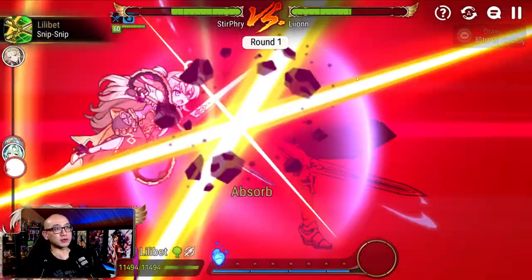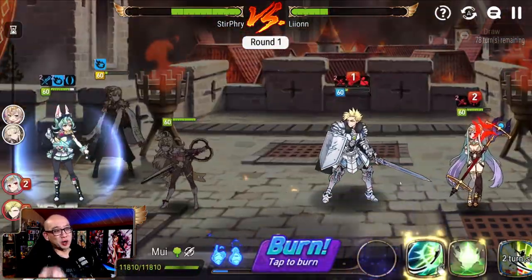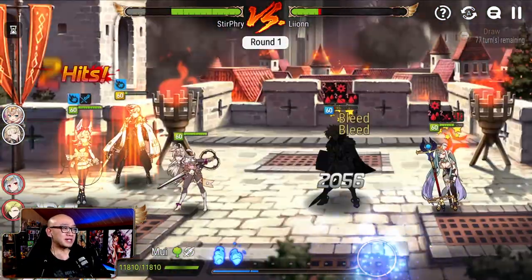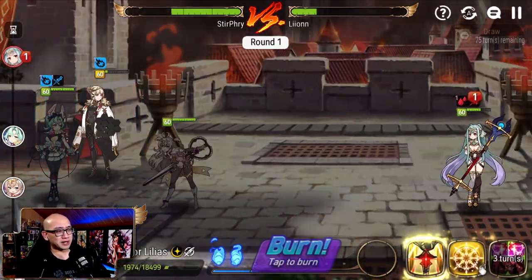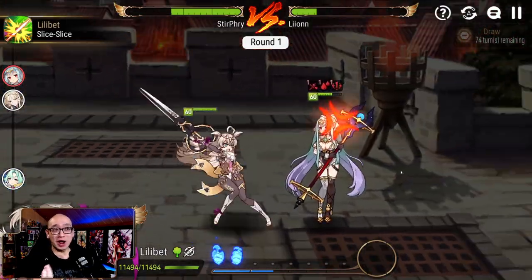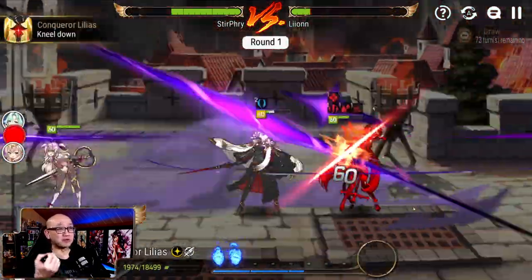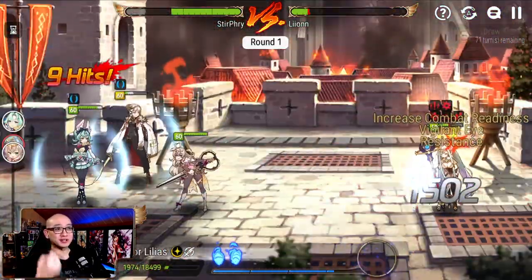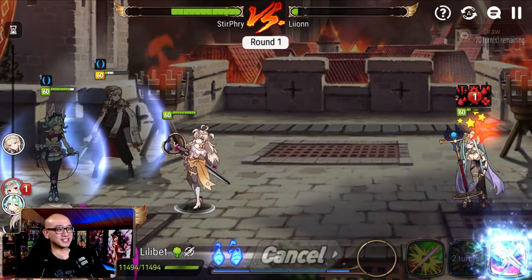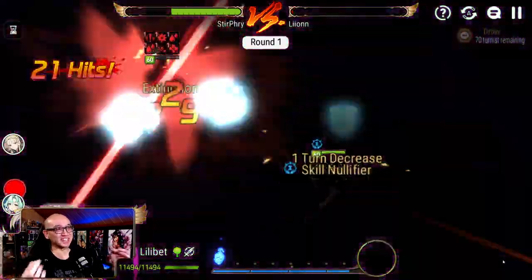We're going to S2, hopefully landing a bleed on the crowd — we do! So now we get another turn. S1 on the crowd — the damage is pretty okay. My Lilibet is 231 speed and she's also on leftover gear; I didn't want to ungear any of my better heroes for her. If she performs — which she's pretty good right now — I'll actually consider giving her some better gear. She deserves it. She was one of my better-geared heroes before they released Tomoka. I used her a ton, but after Tomoka she wasn't really as useful anymore.